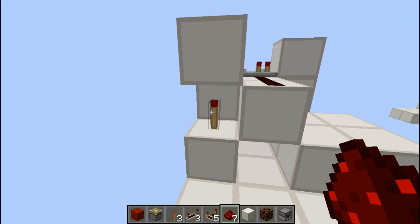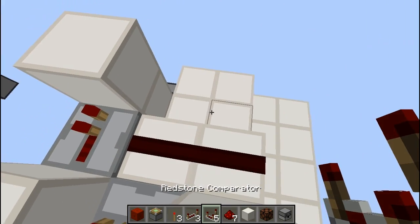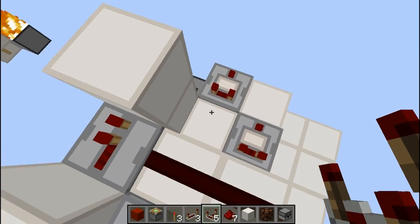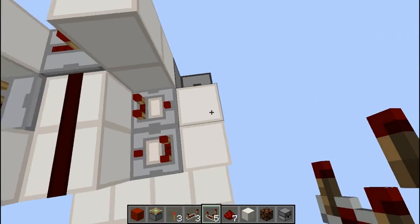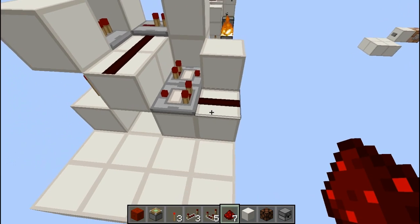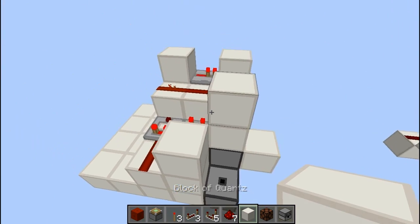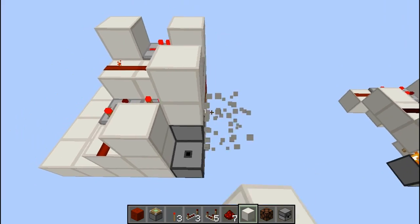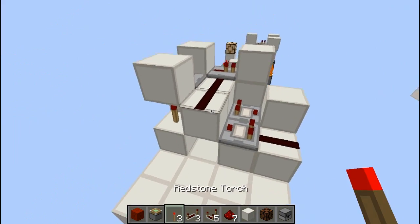Put redstone here and here, so when the BUD gets activated this torch will come on and these will be powered up. We're going to send these into a timing circuit using a little comparator pulse lengthener. Do the comparators as shown, with a block here and a piece of redstone there. Now if we cause an update to the block you can see the circuit will come on and stay on until we remove the block, and then the power will decrease.